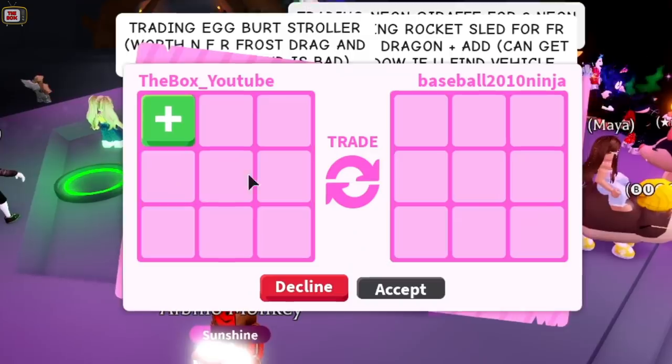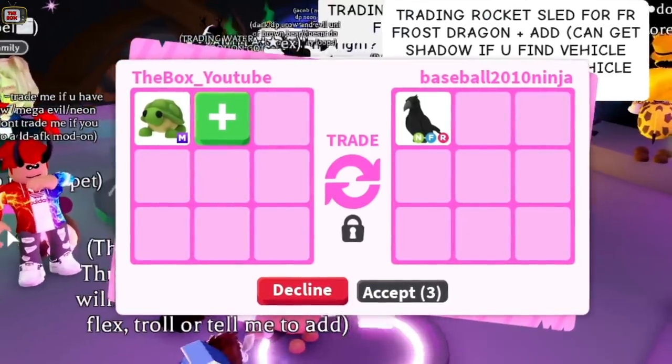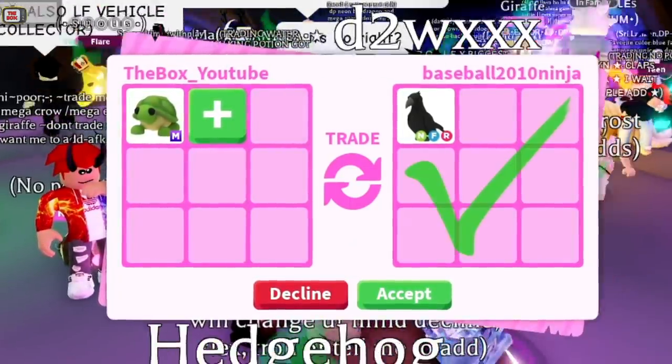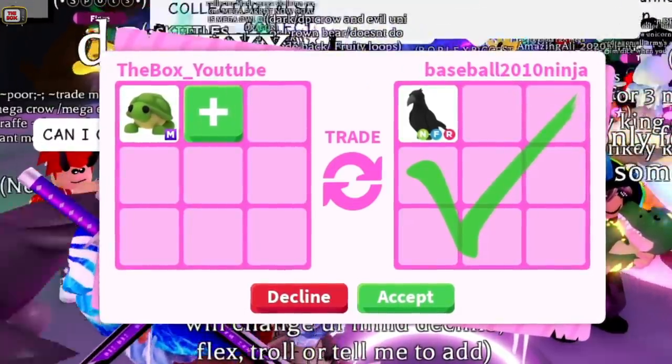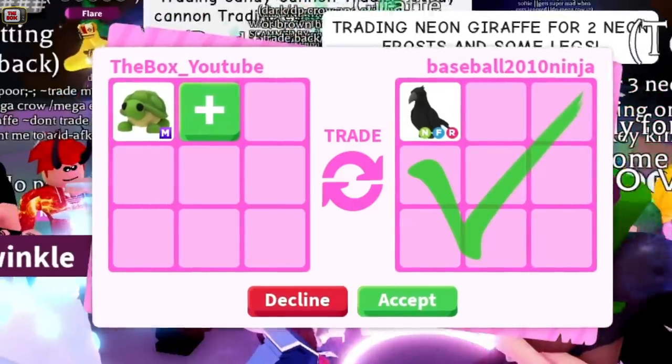Baseball Ninja is back with another trade - a Neon Crow. A Neon Crow is worth about two Frost Dragons. This is definitely a good trade for my turtle. I'm just not sure. This is a No Potion Mega Turtle and I reckon we could still get a better offer. Sorry, but it's a no for now.